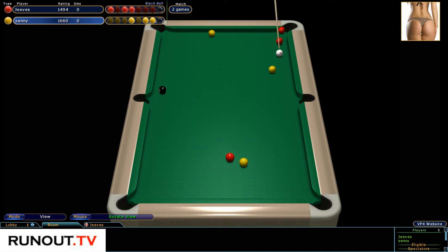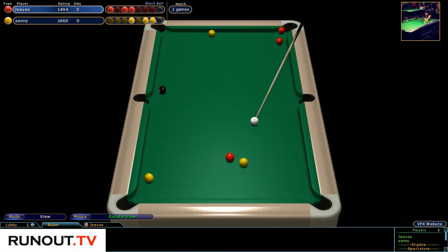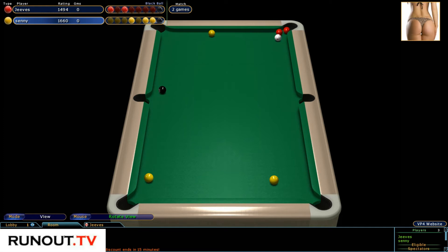Oh, just didn't get that one — that was an unfortunate miss. He's not taking that pocket, so what I would do here is definitely pot this ball first. Looks like he's chosen the right one, and then mop the two up at the top. I'd fancy Jeeves to clear up now. He's got to be careful of the black ball and think about where the white's going to go. Well, he doesn't seem to have thought about it — and he missed it! I thought that was a shoe-in. So Senni gets a chance he probably shouldn't have got.